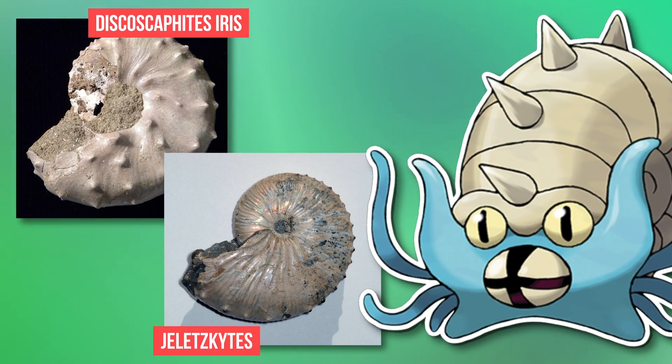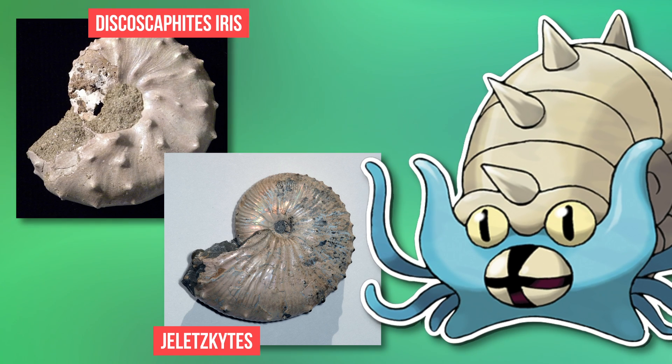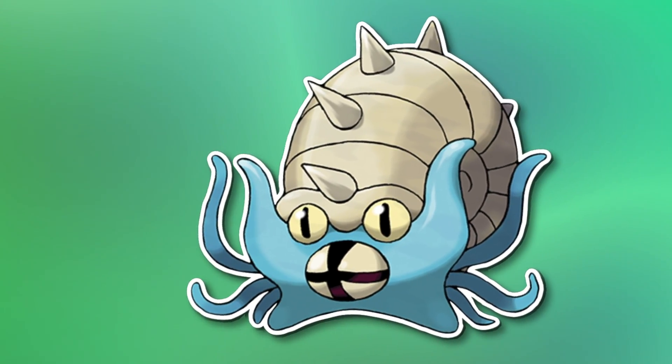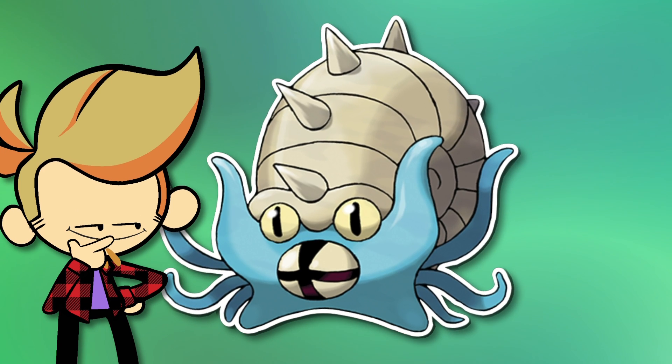Also, there were plenty of spiky ammonites, such as the Discoscaphites and the entire Jeletzkytes genus. In general, there seemed to be more spiky individuals during the Cretaceous, which means that Omastar being the later evolution makes even more sense, and I love that! Leave it to Lord Helix to be amazing!